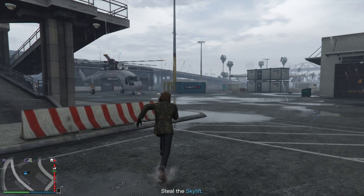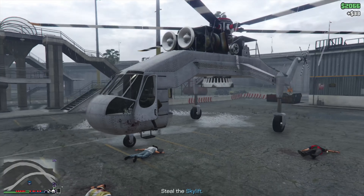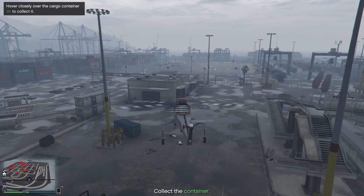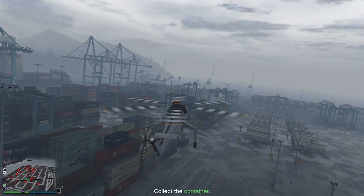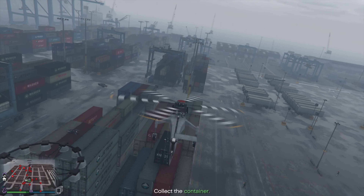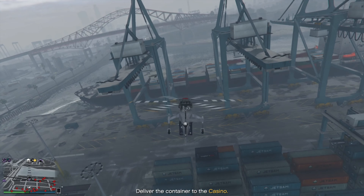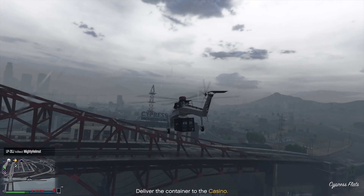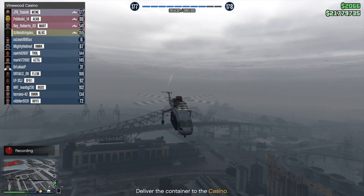With the guard dead, I ran towards the Skylift, got in, and the game told me to collect the container. I got some lift-off and headed over to it. By this point everyone at the docks knew I was stealing the container, so I had to move quickly before the helicopter took too much damage. I barely even got that close and the container just stuck to the bottom of the chopper — it's that easy, nothing like trying to pick things up with a Cargobob. The Skylift has a nice big magnet. It's a really cool and rare helicopter to see in GTA Online.